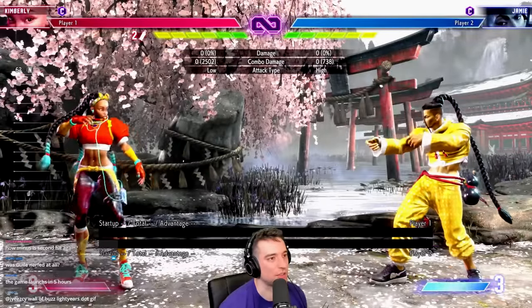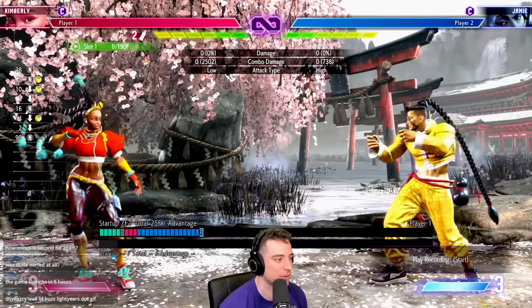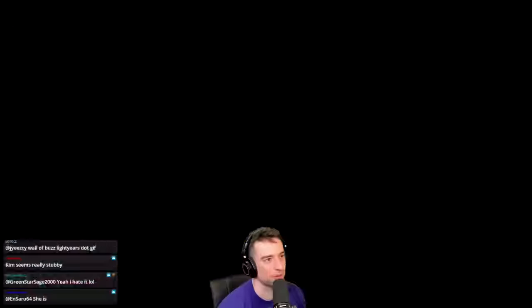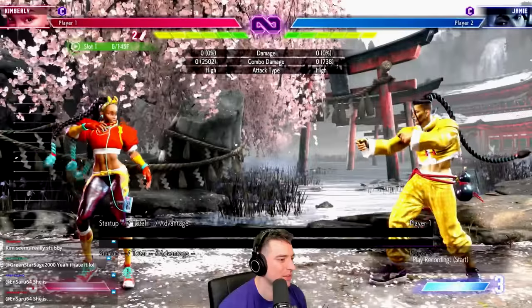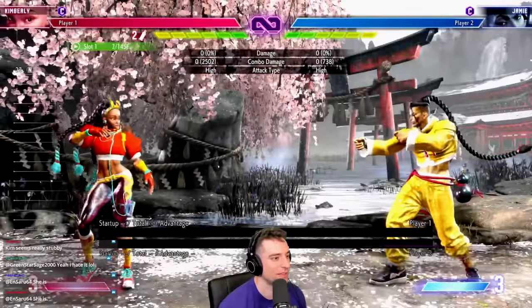Know the range at which it can be punished. If it can't be punished, just check them with something that reaches. The other thing I'd say is if they're really insistent on doing these rekkas, just Drive Impact to get that free damage. This move is very susceptible to Drive Impact, but you have to do it preemptively.